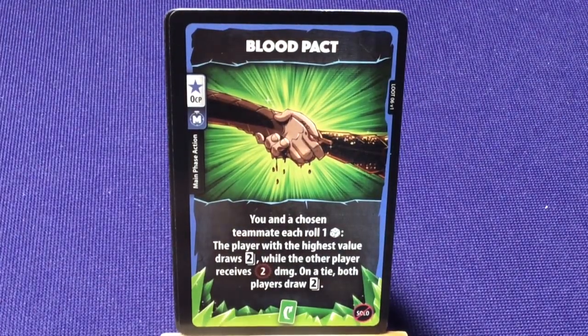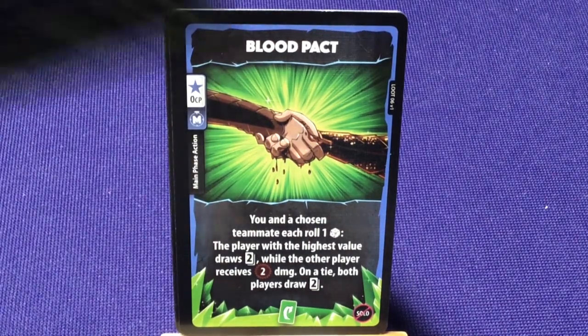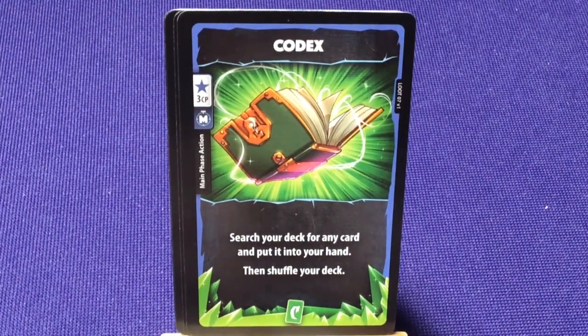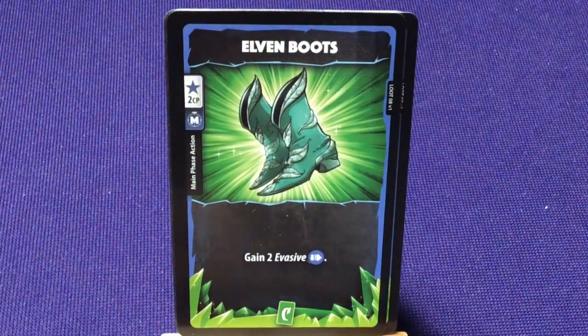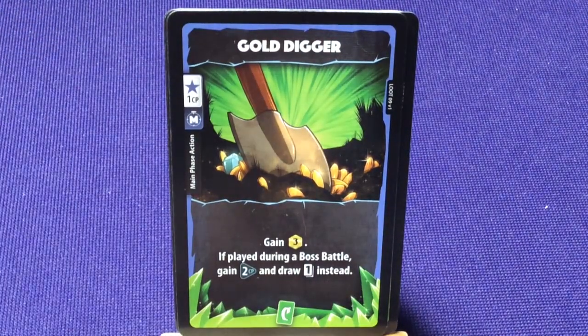'Blood Pack' — you and a chosen teammate each roll one die; the player with the highest value draws 2 cards while the other receives 2 damage; on a tie, both players draw 2. 'Codex' — search your library for any card, put it in your hand, shuffle your deck. 'Elven Boots' — gain 2 evasive. 'Gold Digger' — gain 3 gold; if played during a boss battle, gain 2 CP and draw 1 card instead.